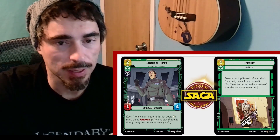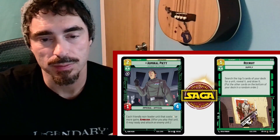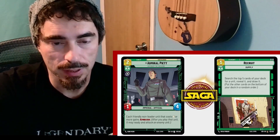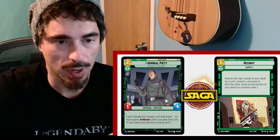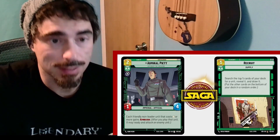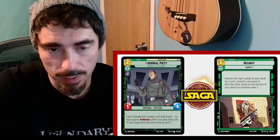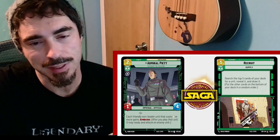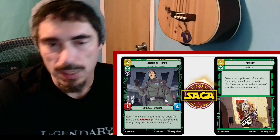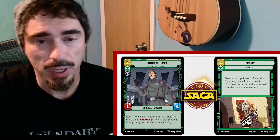Next, 2-cost ground unit, command-affiliated: Admiral Piatt. He is a 1-4. Each friendly non-leader unit that costs 6 or more gains ambush — so after you play that unit, you can ready it and attack. You're never going to play this guy on turn 2; you're only going to play him late in the game, and it's going to give your big bomb cards the ability to go the turn they come into play. Cards like this existing make cards like Home One playable. I could see a deck that mostly runs small-cost things with a few bombs, and then surprise — my bombs get to swing this turn.